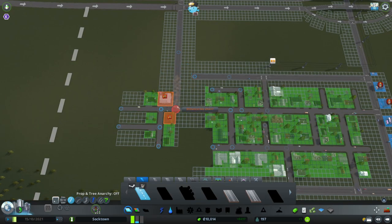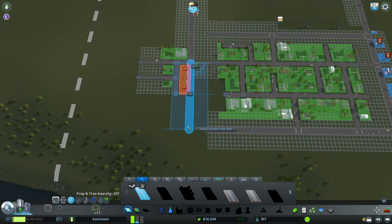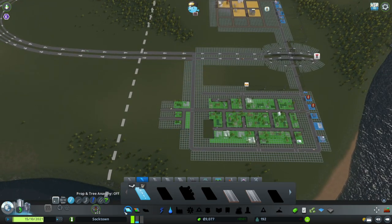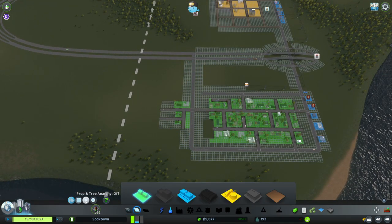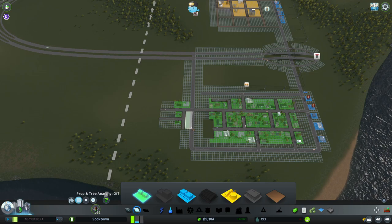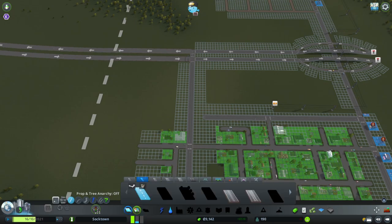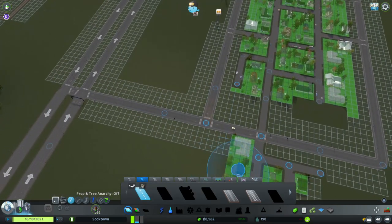You're going to see a lot of that in this series — a lot of undoing, deleting, making it better as we go. Some areas are going to be temporary just to get the population up, especially early on, and we'll just go from there. But yeah, this will be a nice little natural road here for this city. We'll just close up some of these roads.